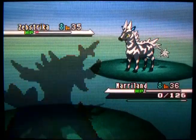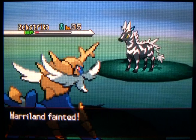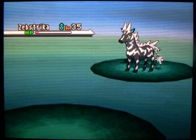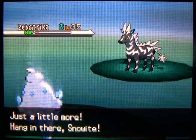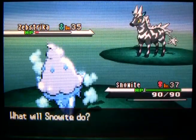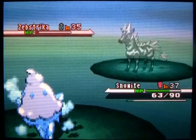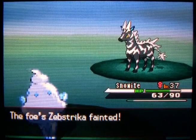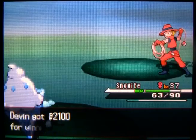I'm just going to let it knock me out because it'll wreck anything I switch in. Sometimes you need to sacrifice something to get there. Snow White - that's what I'm going to do, because she can take Flame Charges like a champ. Unfortunately Maryland has fainted, but Snow White's here and I haven't crossed the line of defeat yet.